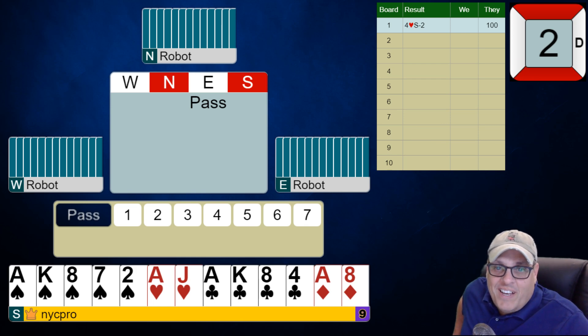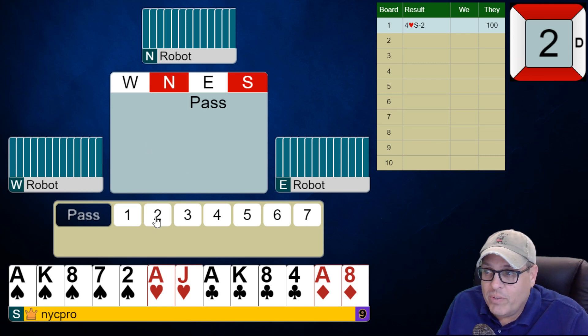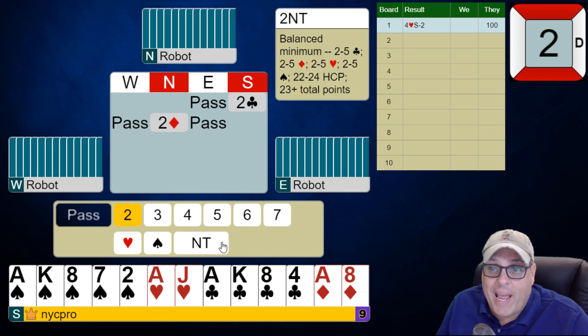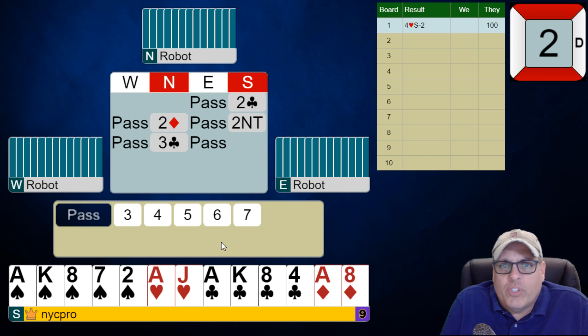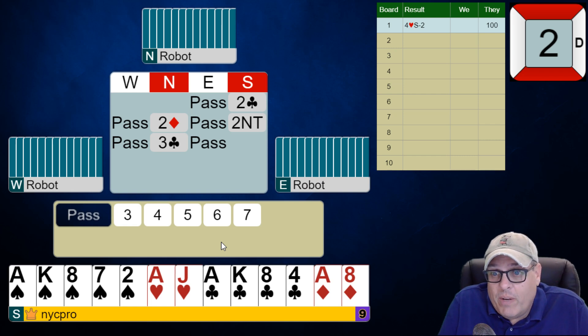That's 23 points — how do we handle this? Well, we start with two clubs for sure, and then what would you rebid? It's two no-trump, folks — 22 to 24 balanced. This is how we show these hands. We do not want to be bidding two spades and parking ourselves into a one-suited hand. We want to show balanced distribution, and then if we have some sort of major-suit fit we're usually going to find it via Stayman and transfers.